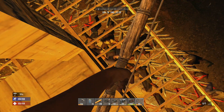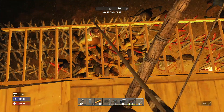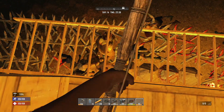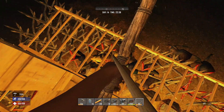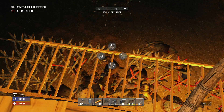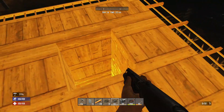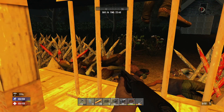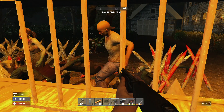Here we go — a bunch of zombies are just piling up. I'm going to shoot down on them with steel arrows to use them up, then switch over to the shotgun and head down to ground level to show you a different viewpoint. I could sit up here shooting arrows all night, but that gets kind of boring, so we'll get down to the ground level.